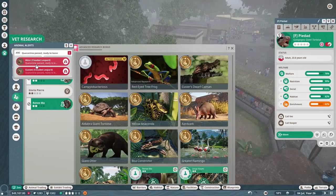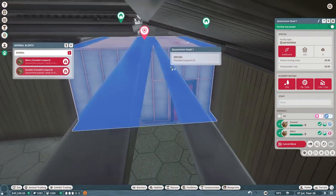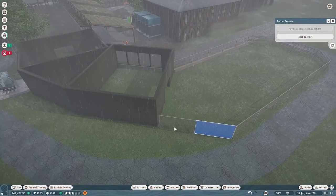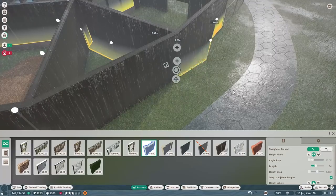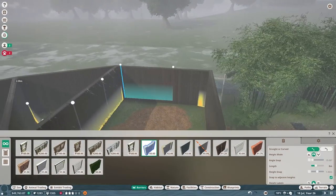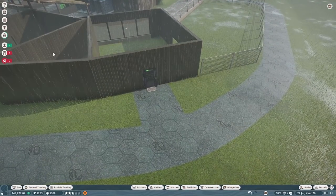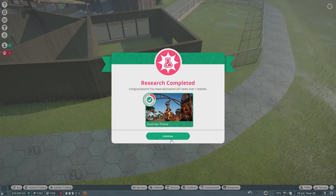Vet research is complete — more jaguar, not babirusa. Let's go ahead and get these guys into their habitat even though it's really blank right now. I still need to add the clouded leopard exhibit door — I haven't even finished the barrier! You guys can't go anywhere until I finish the barrier. Let's put the door here and align it — the entrance goes through this back building right here. We'll have it go right into the sleeping area.